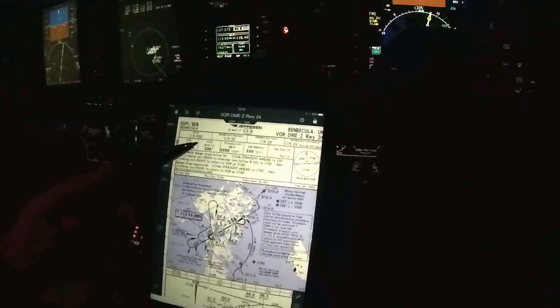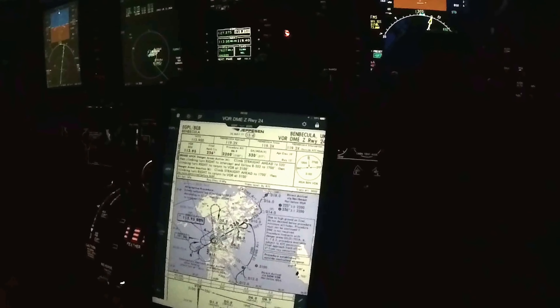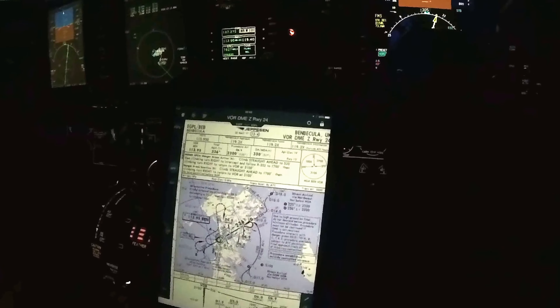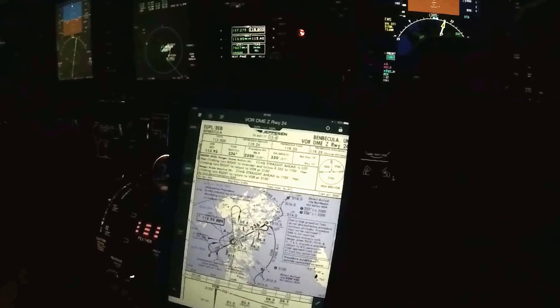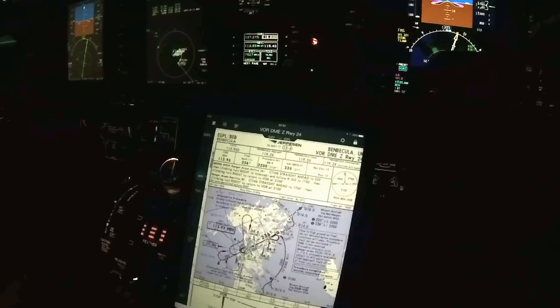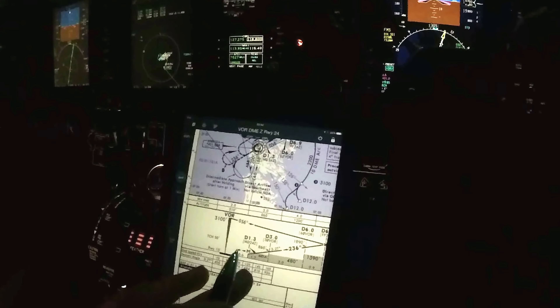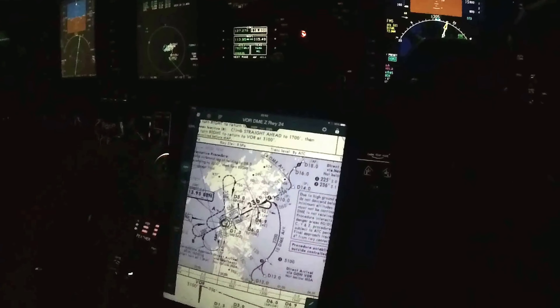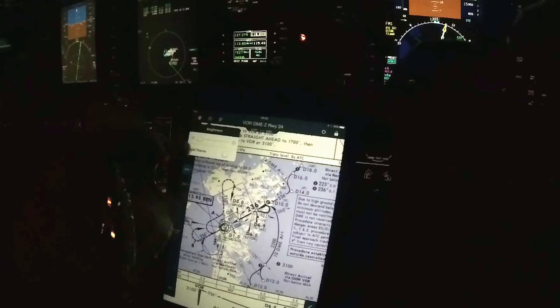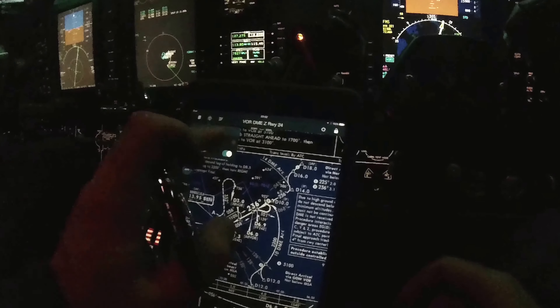Awesome. So what's that? 3-6. 6.9 miles is final approach. And it's a 3.3 degree slope. Yep. Ranges are not active, are they? It doesn't say anything, so they must be inactive. Yeah, I'll see. Minimum, what have we got, 3 something?